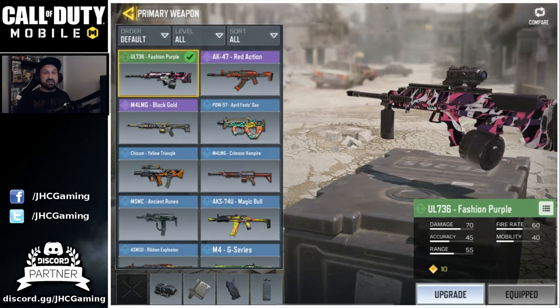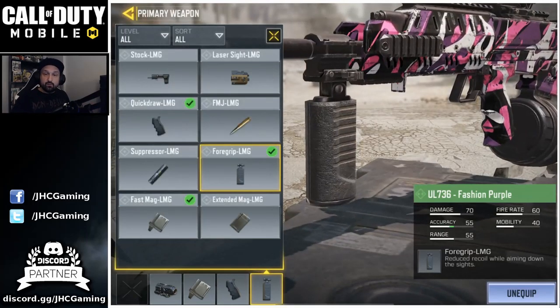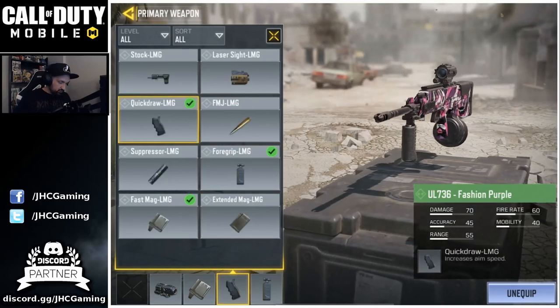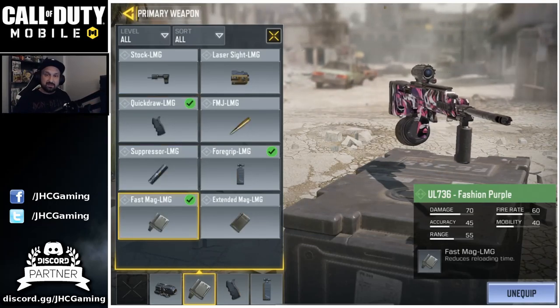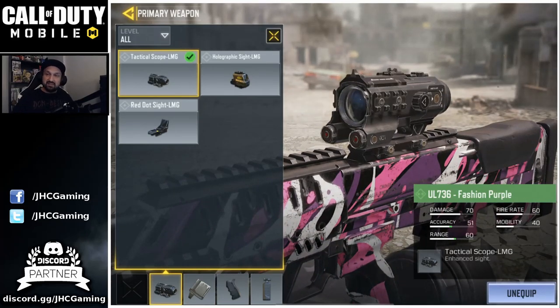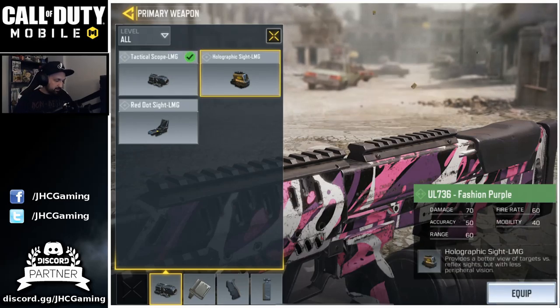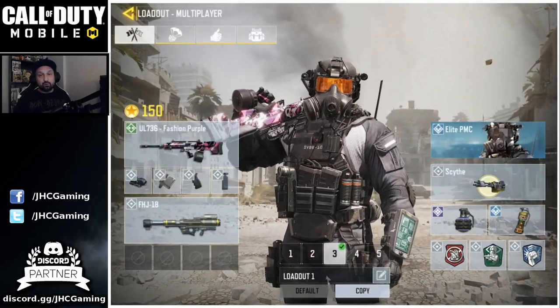I was using the foregrip — it improves accuracy when aiming down sight. I also use the Quick Draw to increase aim speed and Fast Mag for faster reloading. The tactical scope — I started using it more a few weeks ago and I really like it for accurate weapons. For less accurate weapons I prefer the holo sight, but it's really personal.